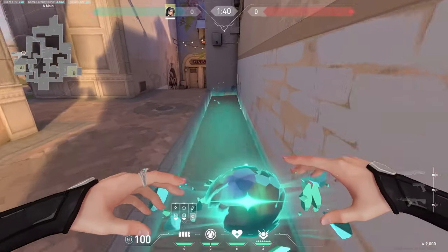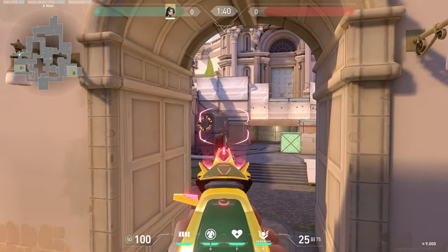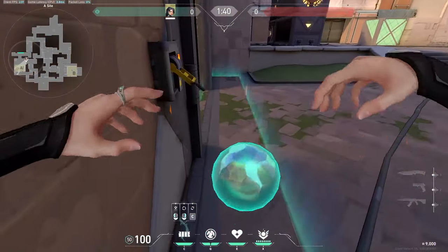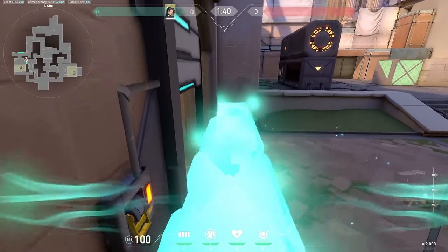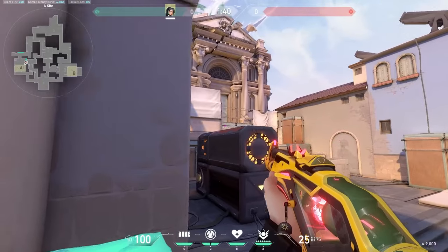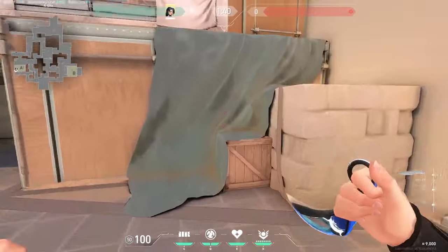This next wall is mainly used if someone smokes off the choke point — it raises you up and lets you look into heaven. And this is just a typical wall where you can additionally wall off from tree and hide in that corner to catch anyone who's going to push through there. Make sure to watch heaven as well because someone could push from there.